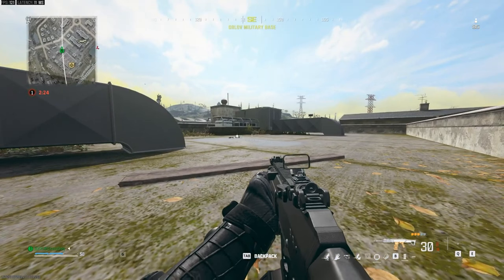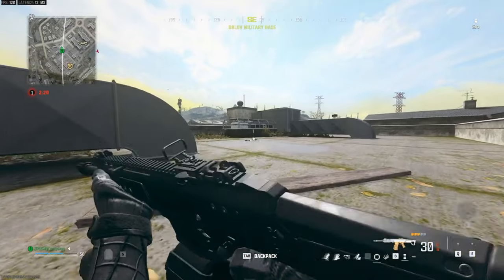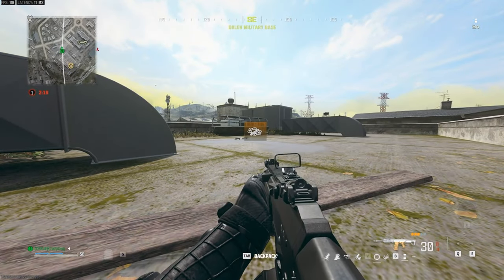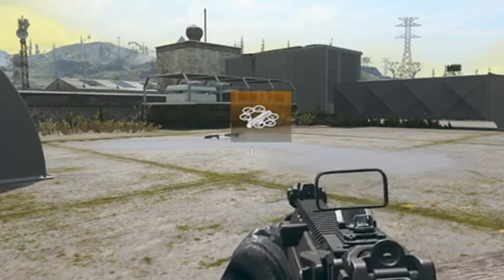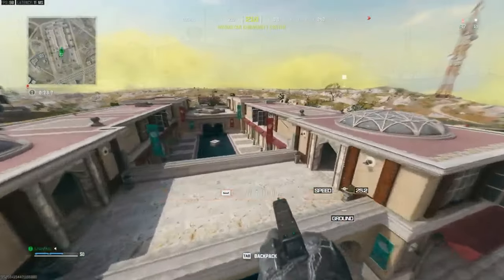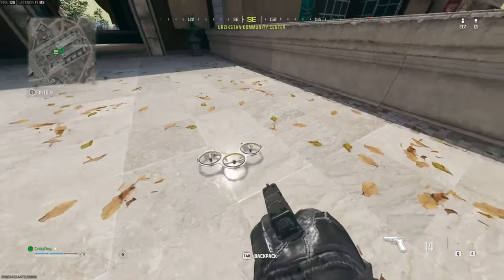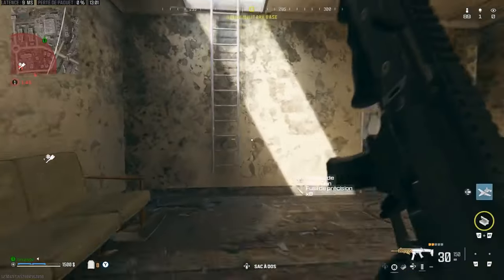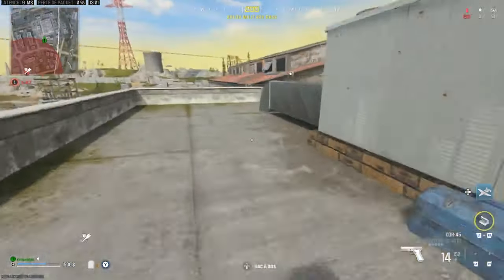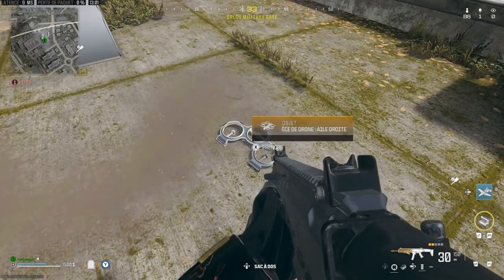This easter egg actually requires you to find 5 different parts around the map. It doesn't matter if you do it in 1 game, 5 games, or 10 games — this will keep carrying on until you have all of the parts and then you can use your final reward in game. All of these parts are in random locations and in each game they might appear in a known location or a different one. It's never set each game, but in every game there will be at least 1 part.